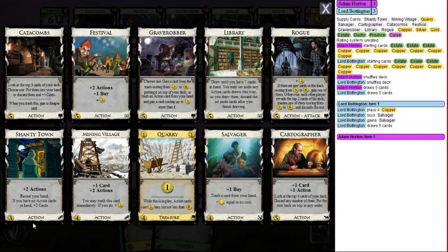Shanty Town costs three, gives you two actions, and you reveal your hand. If you have no action cards to play with your two actions, you draw two cards and maybe you drew actions with those. Shanty Town sounds better than it is — unless Nick is playing, who is very good at triggering Shanty Towns and drawing action cards. Not so much for me.